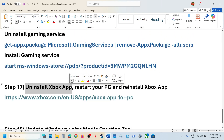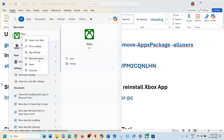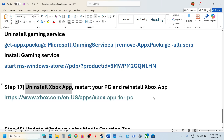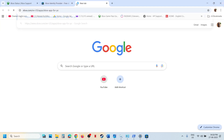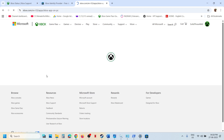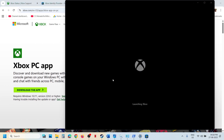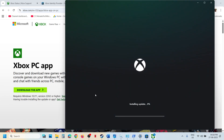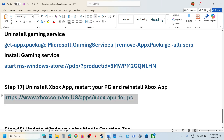The next step is to uninstall and reinstall the Xbox app. Right-click on the Xbox app and uninstall. Then go to the Xbox website or search 'Xbox app' on Google, find the download option, click on download the app, and run the exe file. Click on yes to allow and let the installation complete. Follow the onscreen instructions, install the Xbox app, and check.